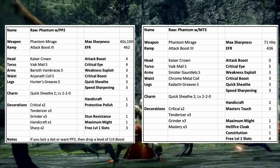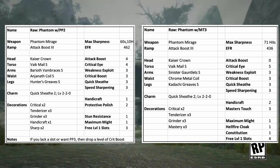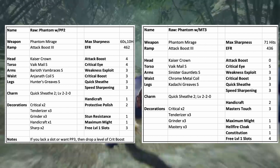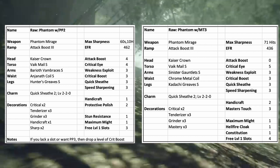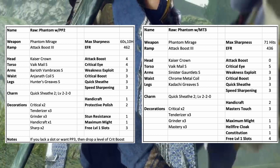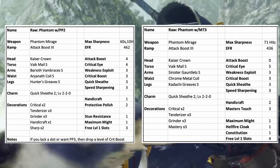I have shown two builds for the Phantom Mirage on screen. One of them uses Protective Polish to maintain white sharpness, and another uses Master's Touch. The Protective Polish build has slightly more damage than the Master's Touch build, since the Master's Touch build needs an extra bit of Handicraft to maintain white. I personally use the Protective Polish build, and if you want even more sharpness, you can swap a Crit Boost decoration for another Protective Polish decoration, for a total of 90 seconds of white over each sharpening.